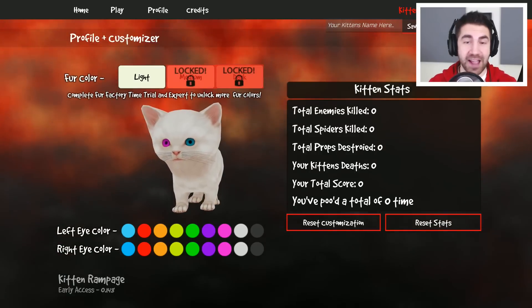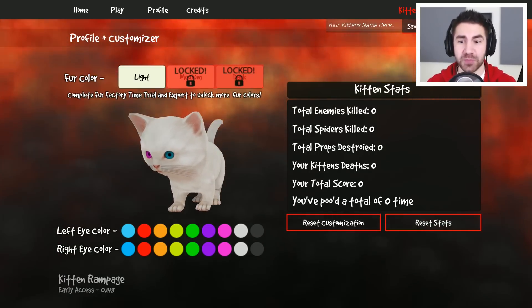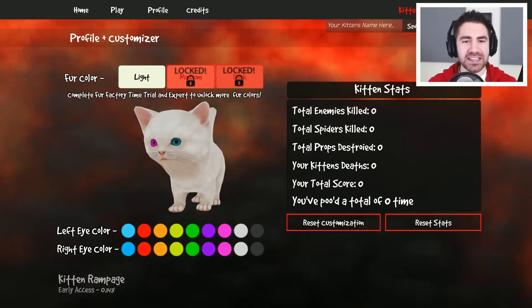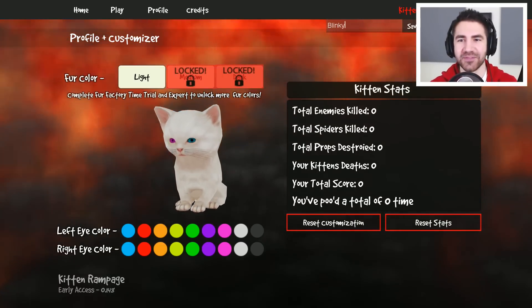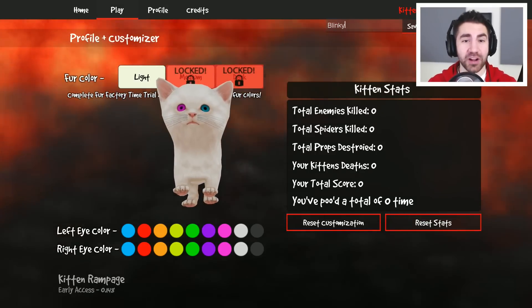This shows our stats. I haven't done anything. We gotta kill enemies, kill spiders, destroy props. Hey, that's not how you spell 'destroyed.' What's our kitten's name gonna be? He looks like a Blinky — let's name him Blinky. So we're gonna take Blinky the cat and we're gonna go crazy.